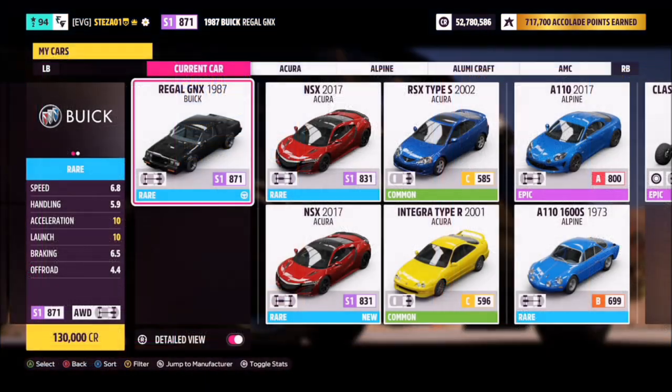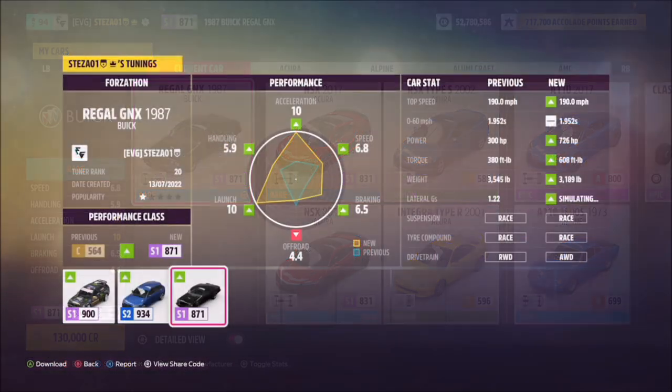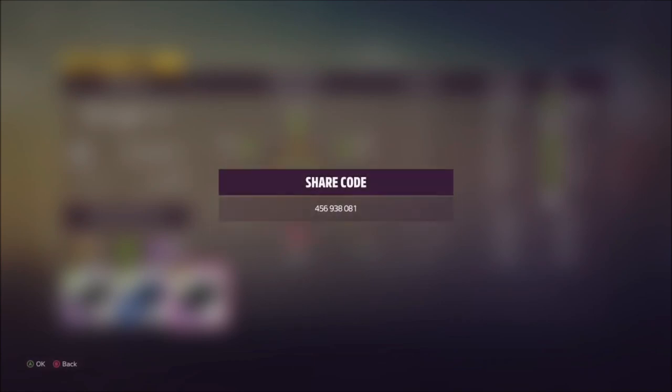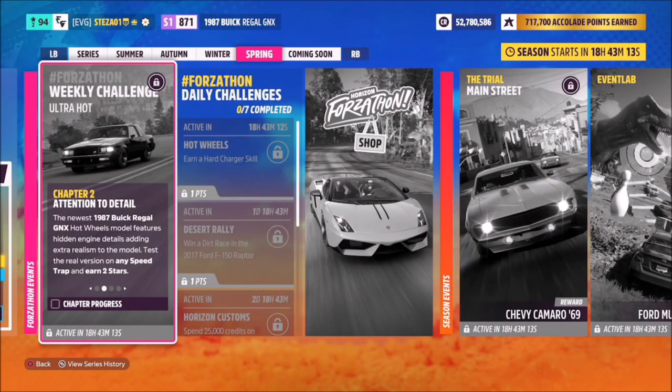This is the '87 Buick Regal GNX. It will set you back 130,000 credits from the auto show, or you can pick it up cheaper in the auction house. I've created a tune for you guys to use called Forzathon — share code is 456-938-081 — and it should hopefully help you out a bit.